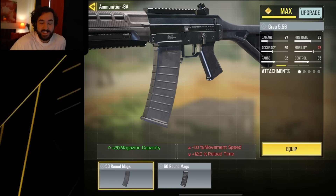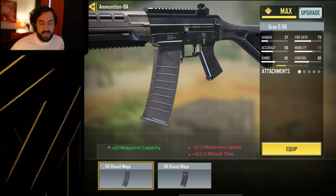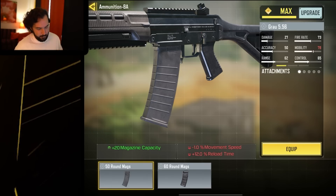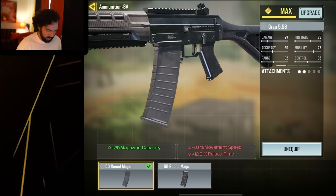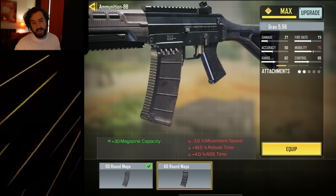The second thing you need to know is you need an extended mag — with only 30 rounds base magazine, the Grau very much needs one regardless of whether you're in multiplayer or Battle Royale. Unfortunately, the 50-round does not have a whole lot of downside, but there's a lot more downside with the 60-round and it only gives you 10 more bullets.